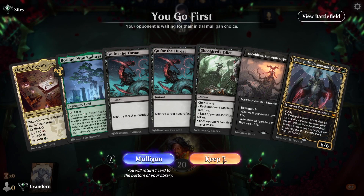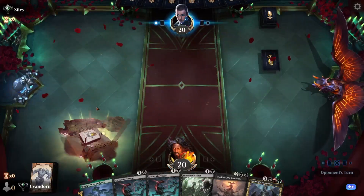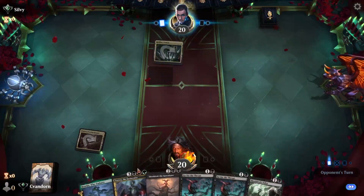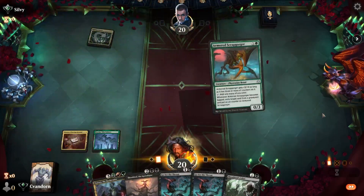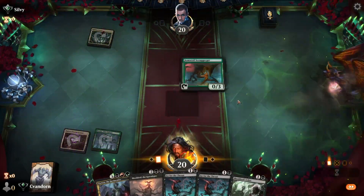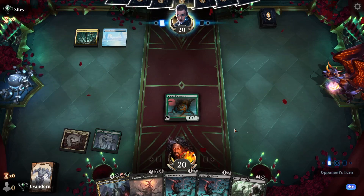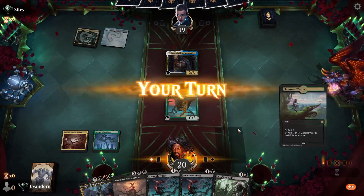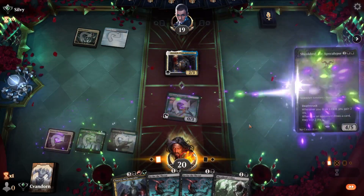Hello everybody, welcome and welcome back! Today we're going to be playing on the best-of-one Standard ranked ladder with our Light Jund Dragons list. Thank goodness we drew a mana dork — so if we draw a land next turn we can just slam Sheoldred. Hand was looking a little bit weak otherwise. The opponent's going to cast something, alright let's get Sheoldred down.